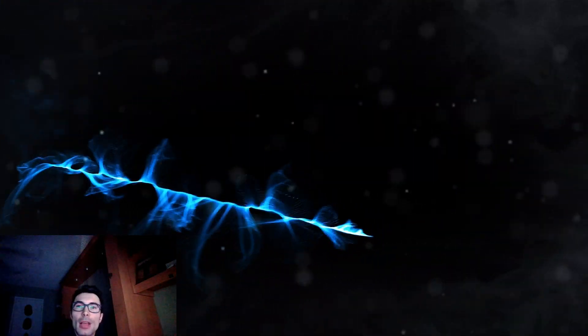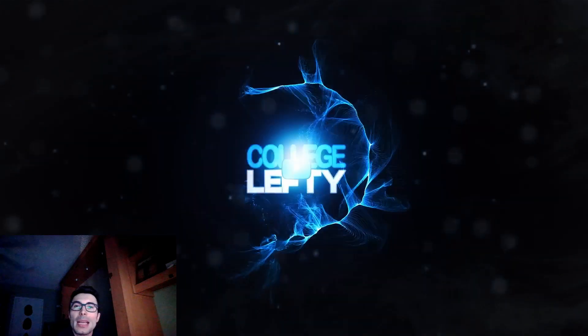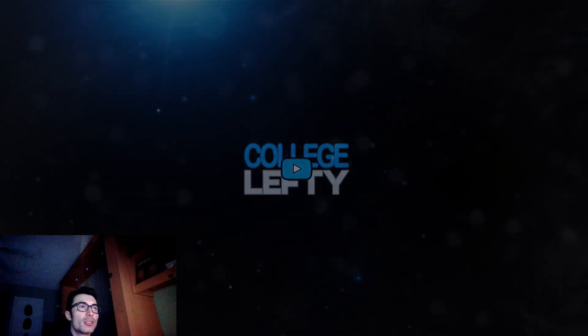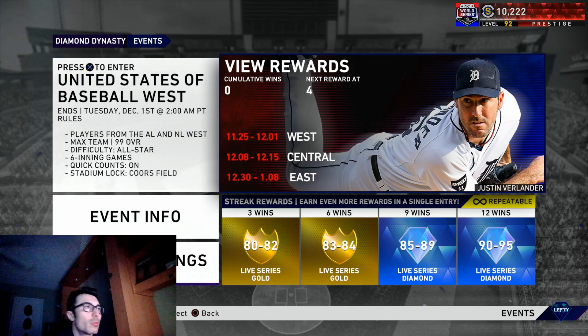How's it going everyone, College Lefty here. This video is going to be how to unlock 99 overall Justin Verlander. MLB The Show actually tweeted out earlier this morning that you will be able to get him by winning 60 games in this United States of Baseball event. The first event is going to be the West, leading up to December 1st, and then we have the Central the following week.